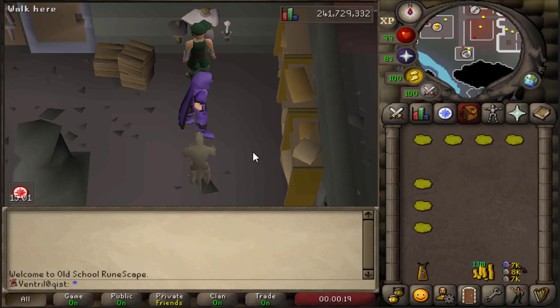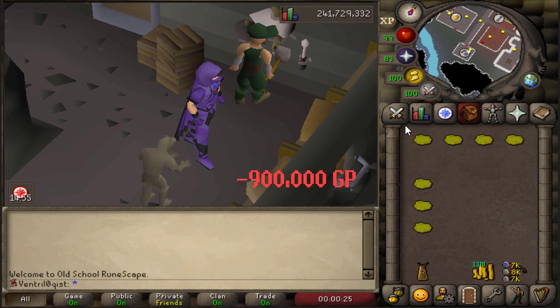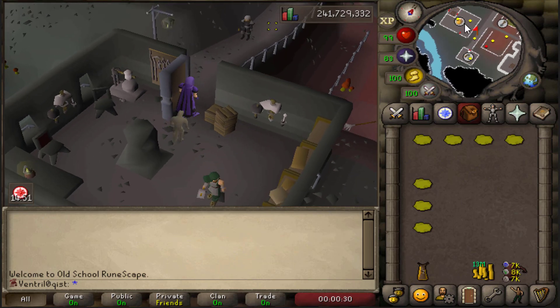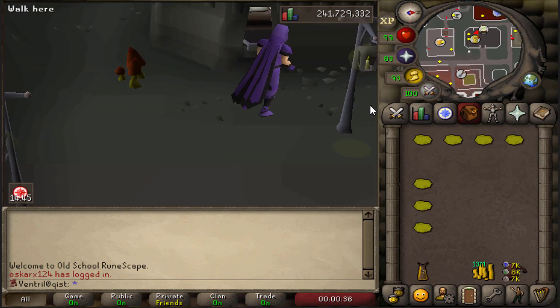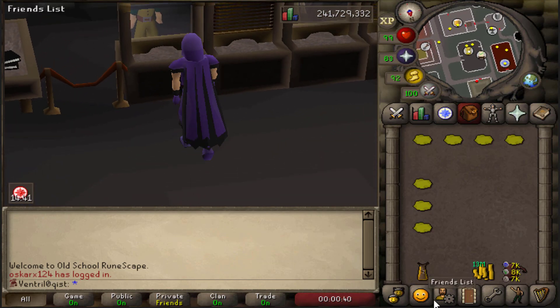I've done some research on the master stashes I can currently construct - it's only about 7 at the moment, but still that set me back 900k just for the gold leaves required. There's not a lot of good gold sinks at my level in the game, so I'm happy to pay for the stash and free up some bank space. Let's go ahead and construct the ones I can do right now, and maybe in the next few episodes I'll work on getting some more completed.